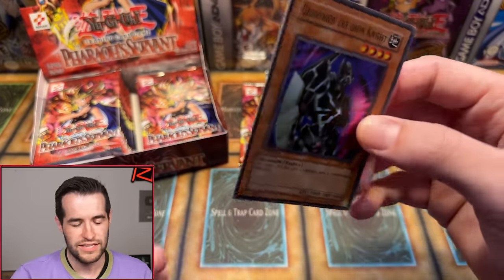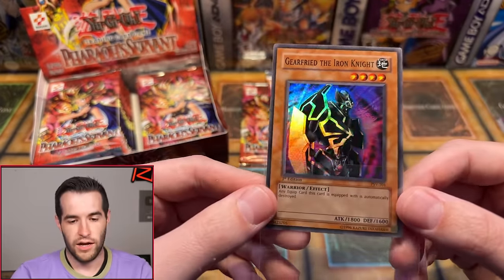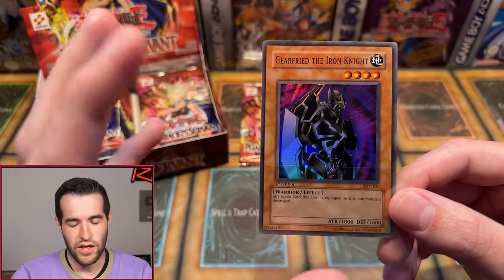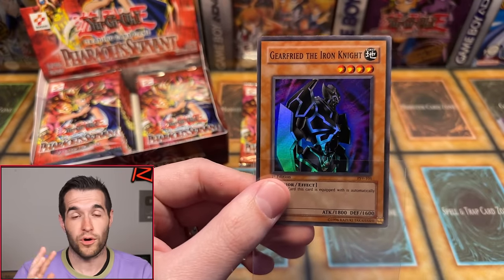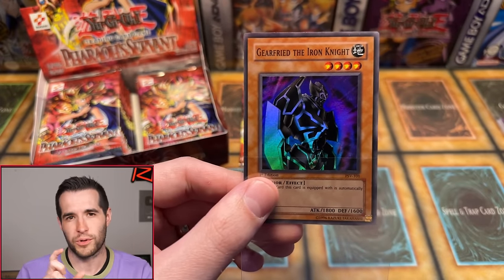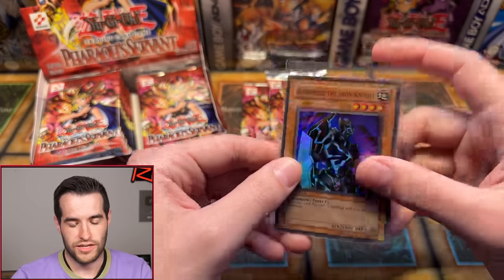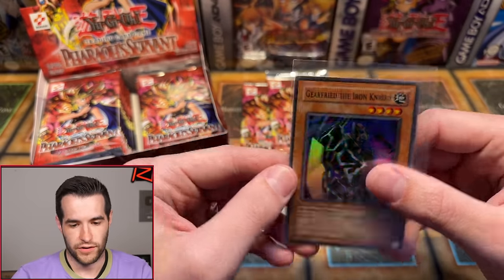Gear Freed the Iron Knight — that is a box art card. Centering is pushed a little bit that way, but overall really minty looking card. The question is whether it's 60-40 or not. 60-40 looks a lot worse than you'd think — 60 versus 40 is like one and a half times as much. So it can add quite a bit more and still be technically well-centered. Very nice Gear Freed.